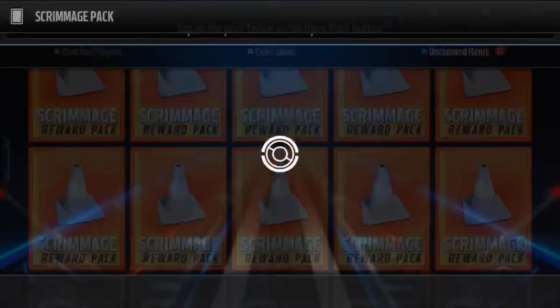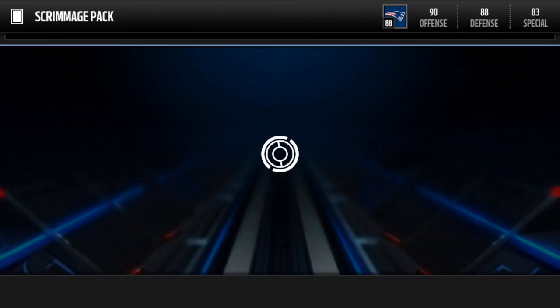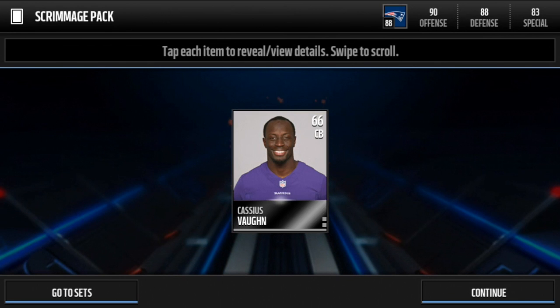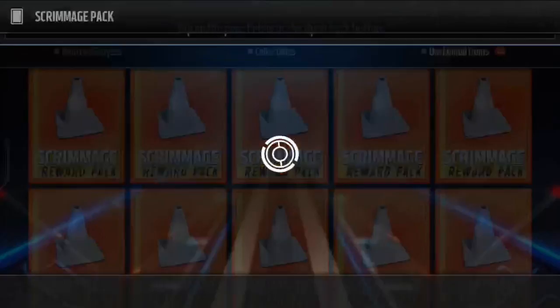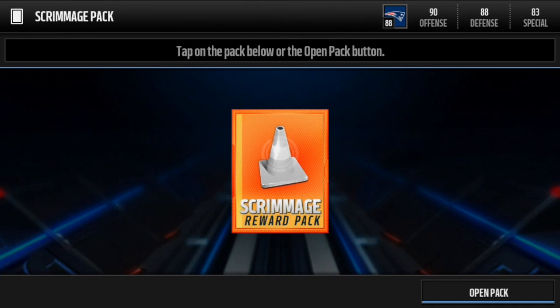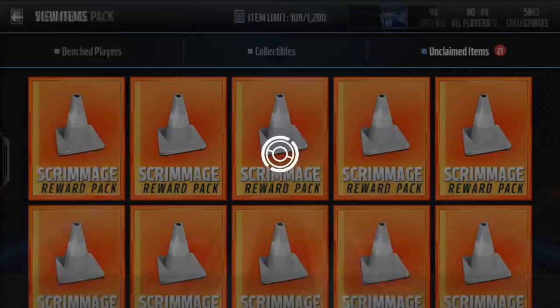It looks like we got about 10 or 15 packs opened — I didn't really count. 400 quick sell. Yeah, so we have about 19 scrimmage packs left. Here we go. Chris... Kusek — I'm not really good with names. Next pack: 250 quick sell, coins are always good. Bronze trophy — that's our third bronze trophy. Garrison Sanborn, bronze player. I think we already have enough for the two trophy packs. I'll open one more bronze trophy and probably end the video right there.